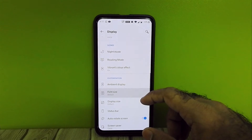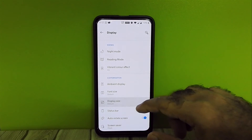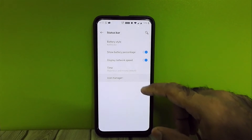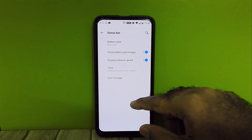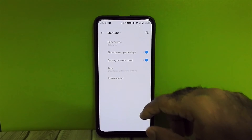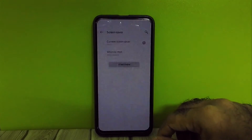Font size, display size, network signal indicators, and screen saver options are all present.